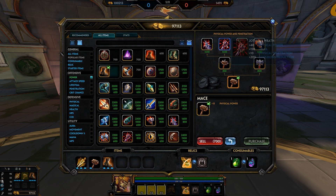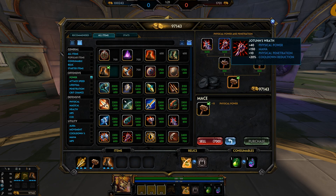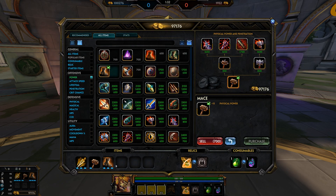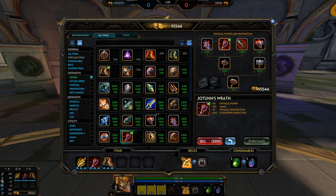Then you can choose one of three maces to finish with. Brawler's Beatstick obviously if they have a lot of healing or significant lifesteal. Jotun's Wrath will work in most situations. And the other option is Crusher — this is if you're very far ahead and it will just allow you to snowball. I'll pick Jotun's Wrath since that's the one you'd pick up most of the time.